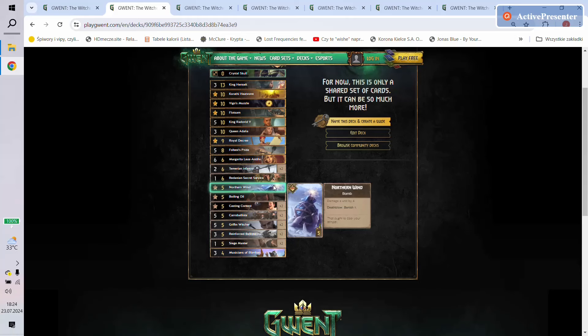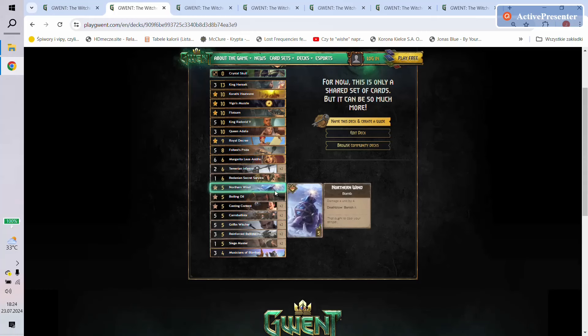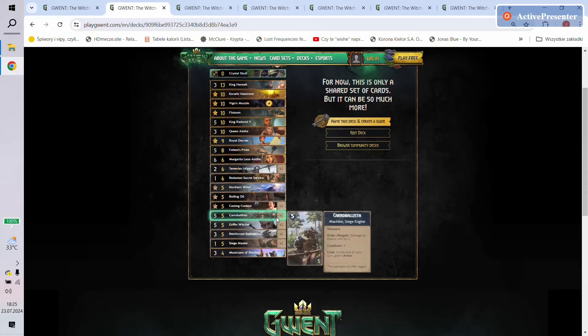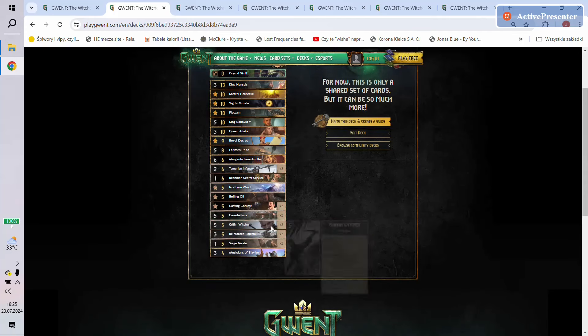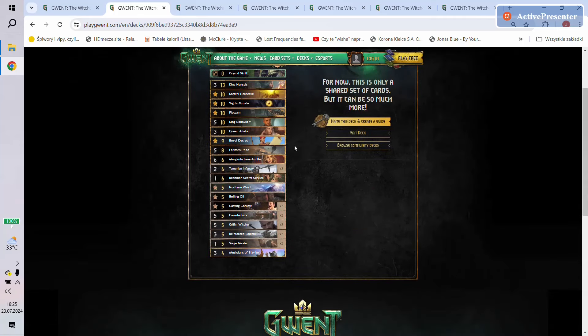As a control option we have Northern Wind. I wouldn't say this is the best way to use it — it's only maybe useful if you're hunting for Medoc, this definitely helps. But other than that, I would just use two Boiling Oils, and I don't think Medoc is that much of a threat this season. Then we have two Casting Spells, two Caro Ballistas, two Griffin Witchers — also a very good choice especially with the Crystal Skull — then two Ballistas, two Siege Masters, and Musicians of Blaviken. Pretty consistent overall.